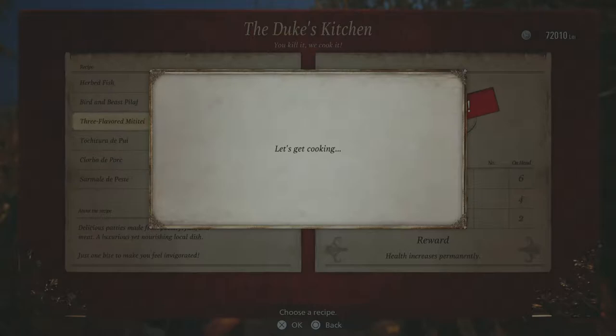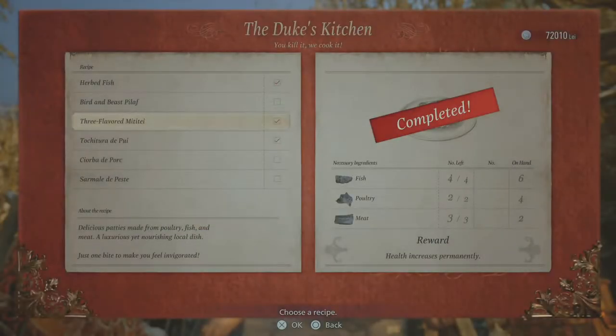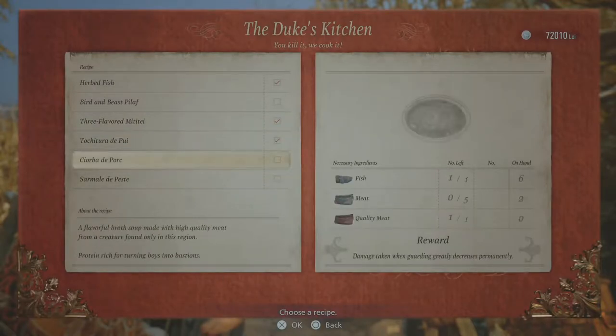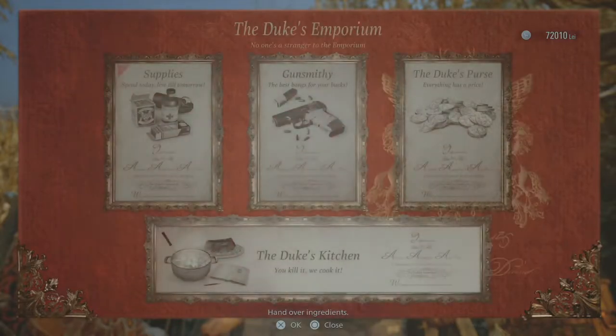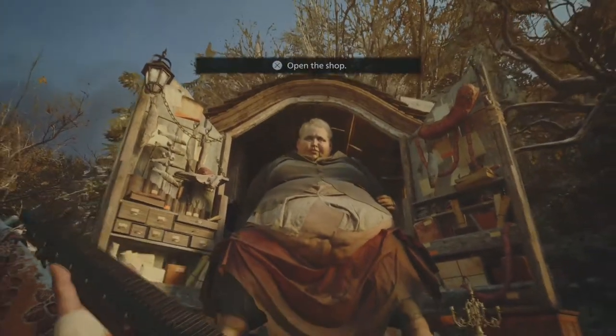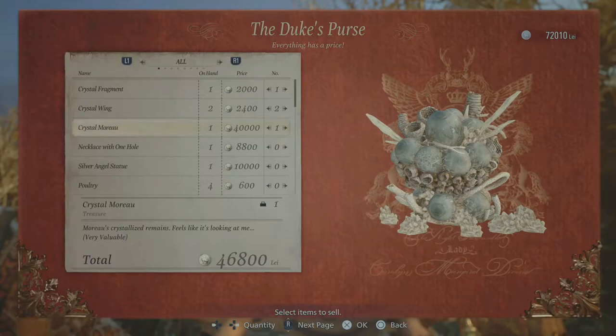Cook it up for me. What kind of food are we getting? Meat-a-tay. My health increases permanently, yeah! Okay, now we need more meat, and we need a finest fish. We got a crystal fragment, two crystal wings, a crystal Moreau. The necklace with one hole — not quite sellable yet.